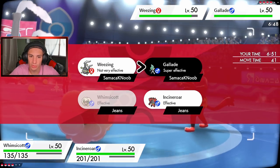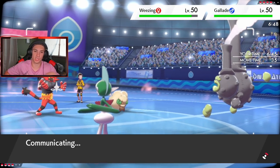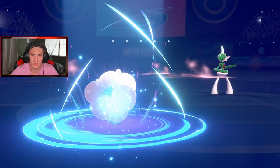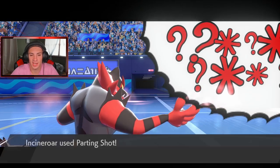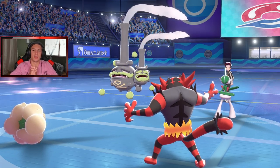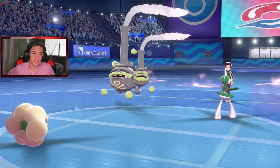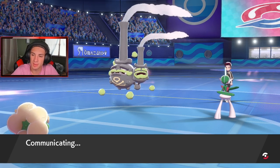I could set up but I still want a Moonblast. I'm going to Parting Shot on this Weezing. Moonblast comes out — do we KO? Nope, still a lot of damage. I keep forgetting how little Whimsicott actually does. I'm Parting Shotting out and getting Amoongus in here. Fighting move has got to come across to Amoongus' slot. Let's get Amoongus out here — maybe a Close Combat is coming.